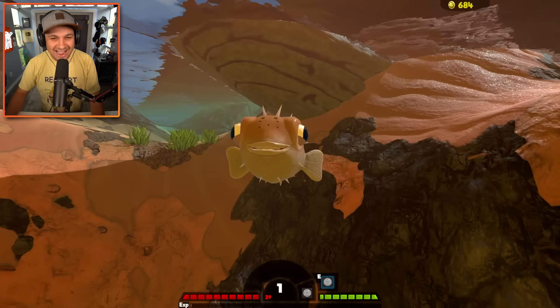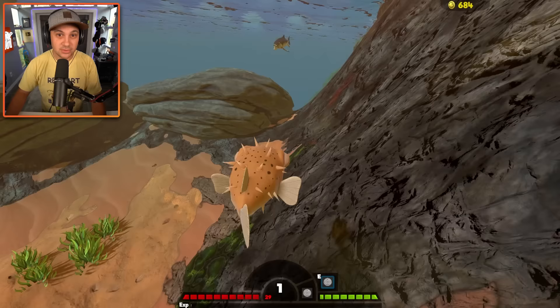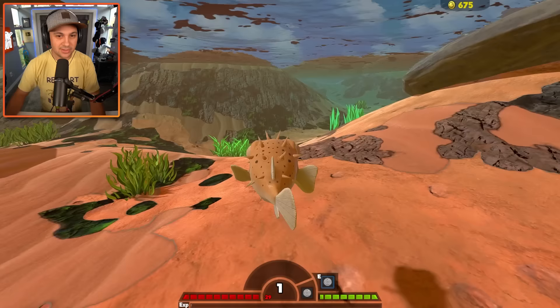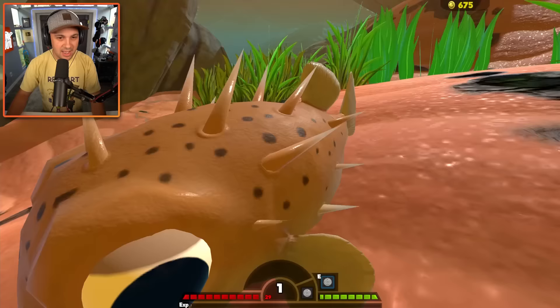Say hello to the happiest little killer fish. Look at him — so happy and so cute. I love that he's got little buck teeth. Don't mess with this dude though. Don't do it, Ichthyosaurus — you went and did it. Why do I keep spawning next to all these deadly predators? Notable though: puffer fish is way better at turning, just not as fast as the mamaca. I will take handling over speed.